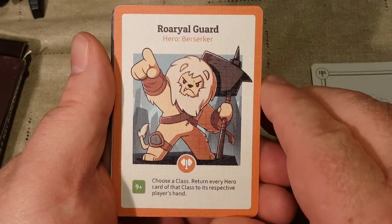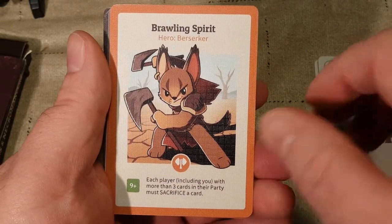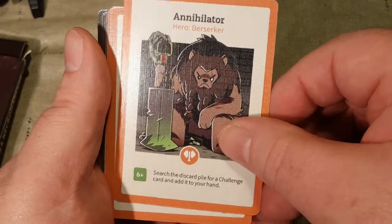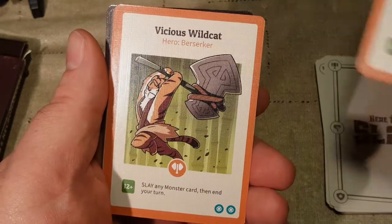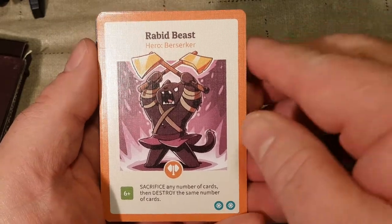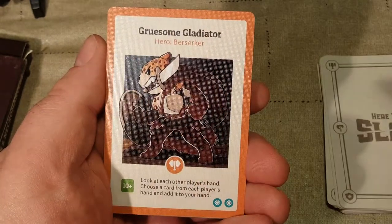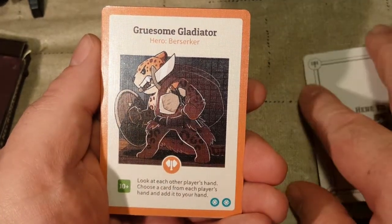Now we have the Berserkers. Roar-real Guard, Brawling Spirit, Unbridled Fury, Annihilator — ooh — Meownton, Vicious Wildcat, Rabid Beast. I'm not gonna read all these obviously, but if you want to read any of these, just pause the video and then you can read the effects of the card. Gruesome Gladiator.